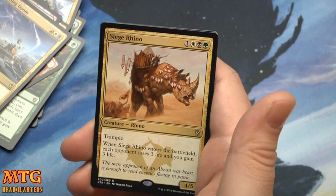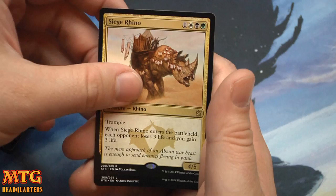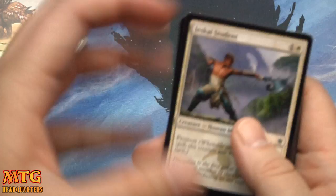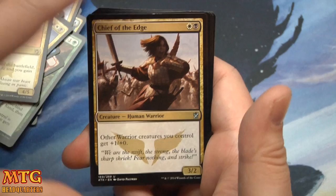And Siege Rhino — four-five for four with Trample. When it enters the battlefield, each opponent loses three life and you gain three life. That seems good — that's a very good card. Tempo, life gain, fatty. Four-five for four is good — it's just value all around. A six-point life swing. Very, very good card.